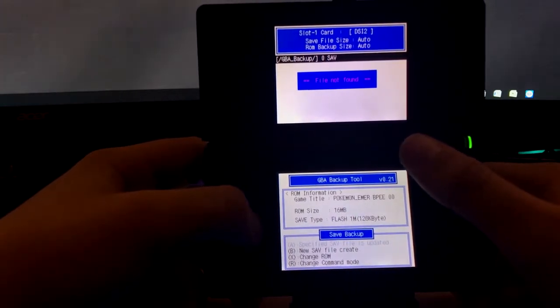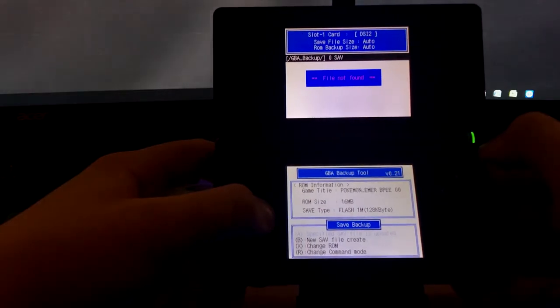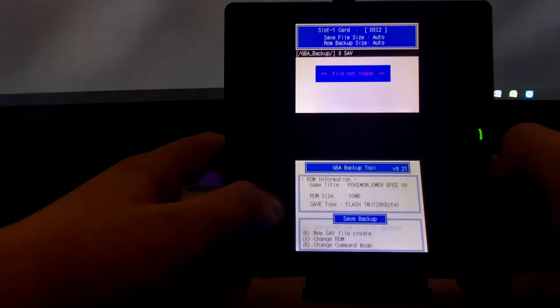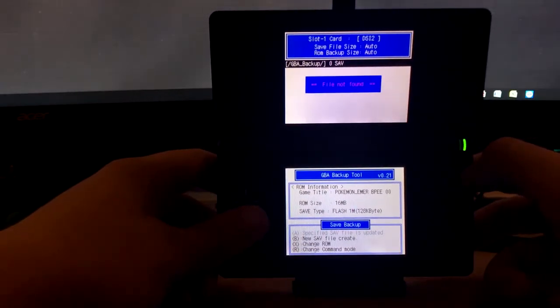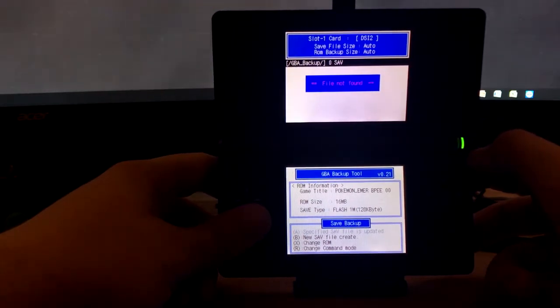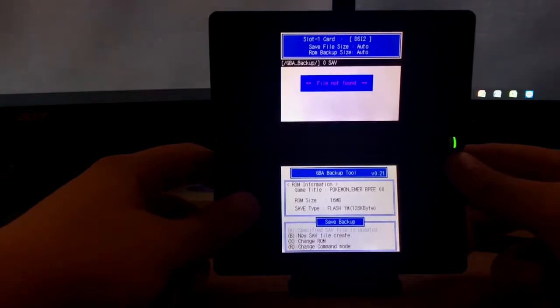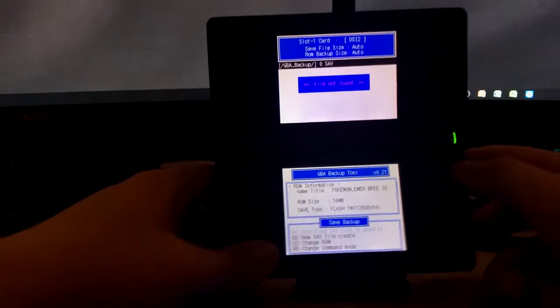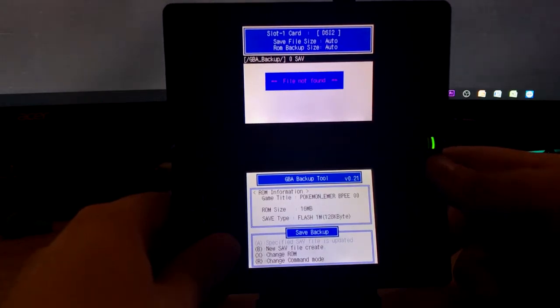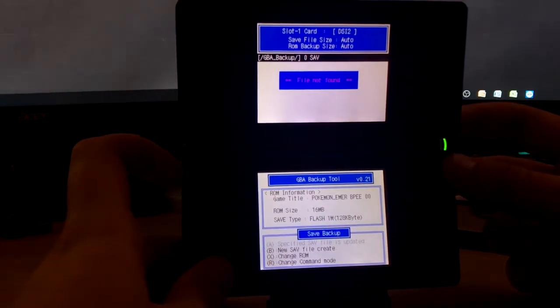I'd recommend backing up all of your save files so you can use them on emulators at the least, or at most you can sell your game, or if something happens to it. The thing that's not ideal is it's not a great method for routinely updating your Game Boy save backup, which is a shame because those batteries do run out on Game Boy Advance games. But even if the battery dies, the saves should still be there. The options you'll see here are: create new save file, change ROM, change command mode, save backup, and by pressing R it changes to save restore. There's also ROM backup.